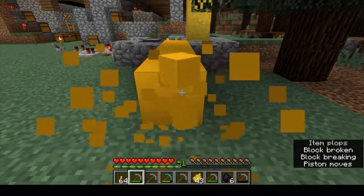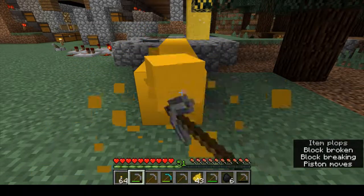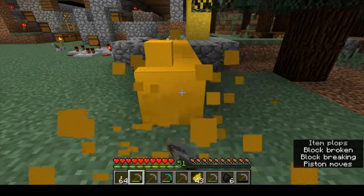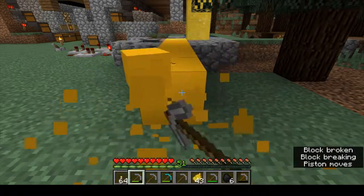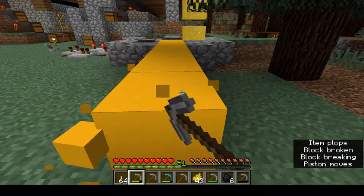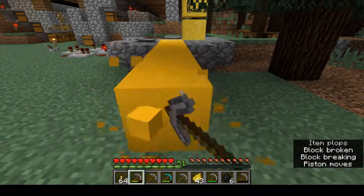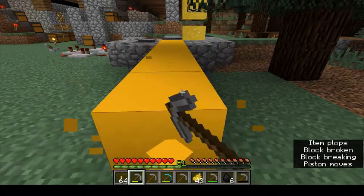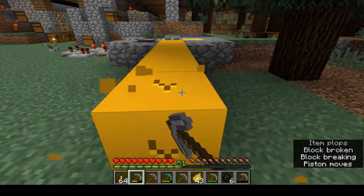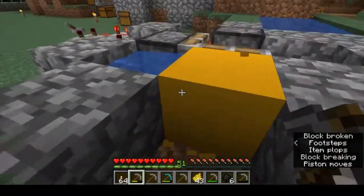It's a very simple machine in terms of setting the concrete. You just need to make sure you've got some pickaxes available so that you can chop them off as it comes out of the machine. It doesn't matter too much if you can't keep up with it, because as long as you've got it blocked off with the dirt behind it, it won't actually shoot off anywhere. As we can see, we've just done a whole stack of yellow concrete.